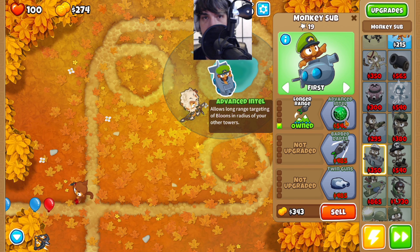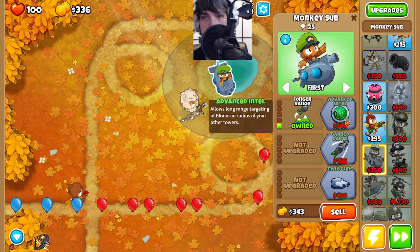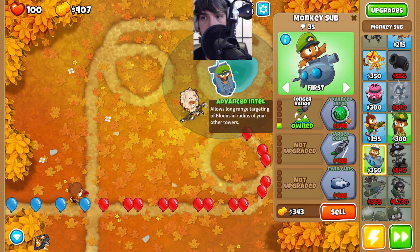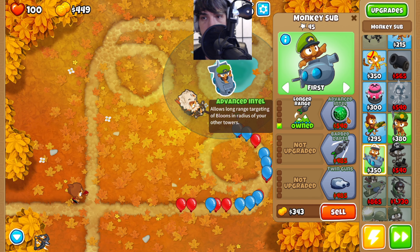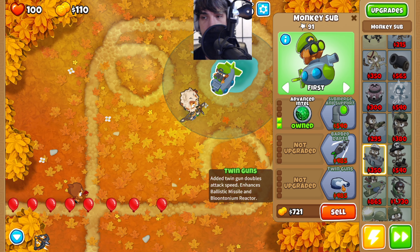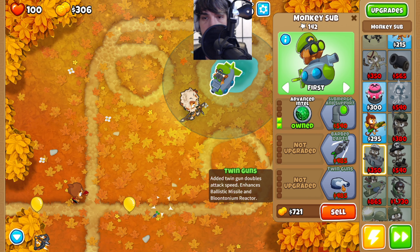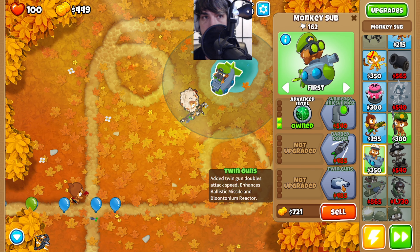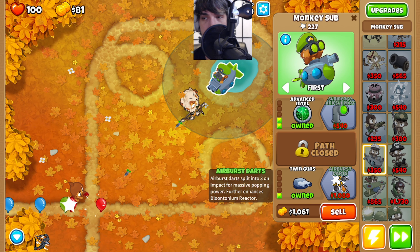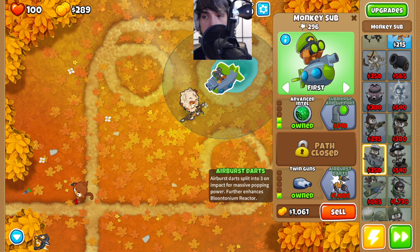We're just trying to make things as simple as possible here. Advanced intel is taking just a little bit. Once we have that, we can also get the twin guns to further increase our speed here. Grabbing the twin guns, we can also save up for the air burst darts to get even more popping power and even more speed going.